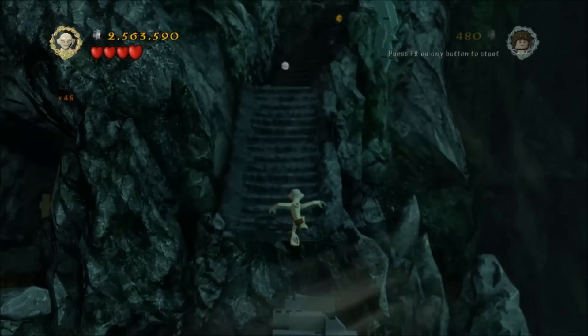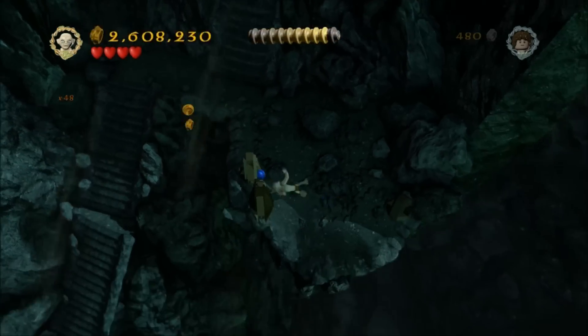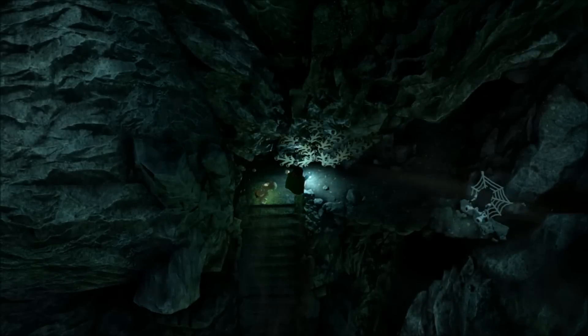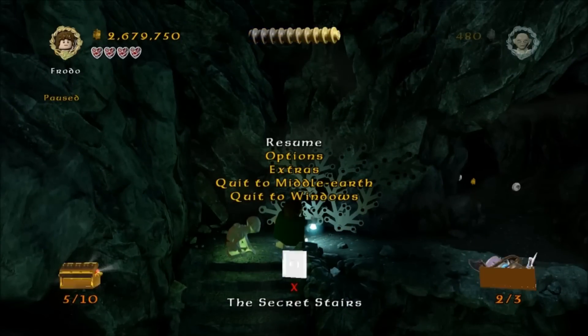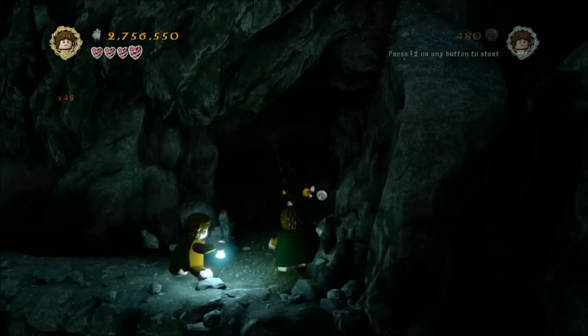Build this, carry on up the stairs all the way here and you're going to be getting into Shelob's lair. In here just do a quick check — you should have five minikits, no recipe and two of the treasures. We're going to pick up the rest of the stuff in here.